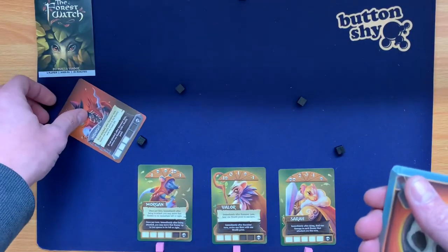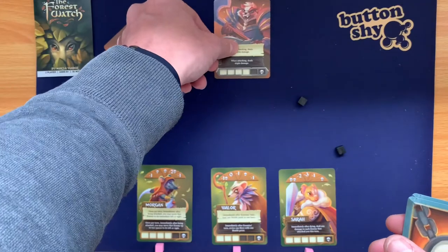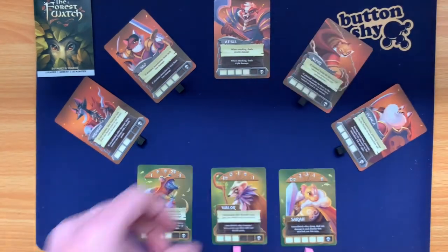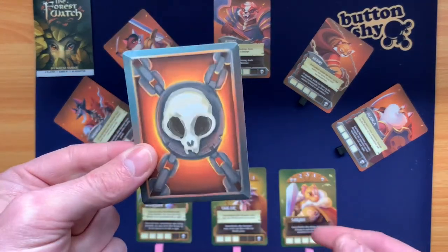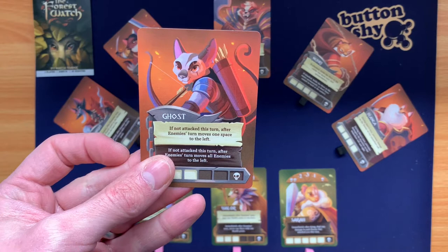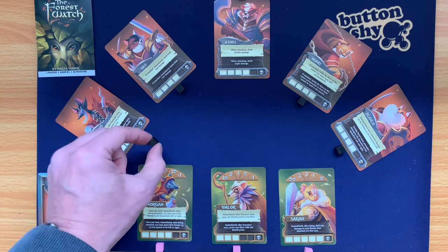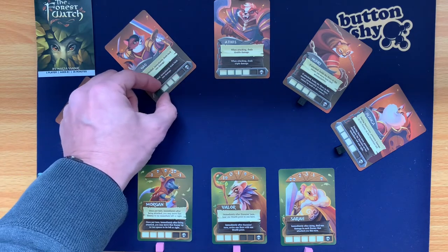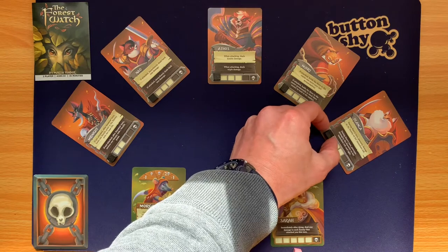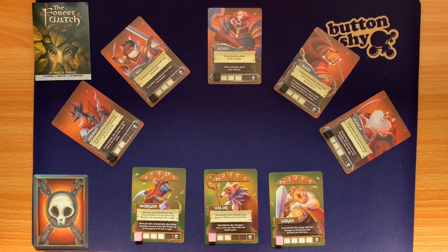Let's deal out our cards. Where they land matters a lot. There's one card that gets left out that we don't use — in this case it's Ghost. You also need a small tracking cube for health, both for the heroes and the enemies.